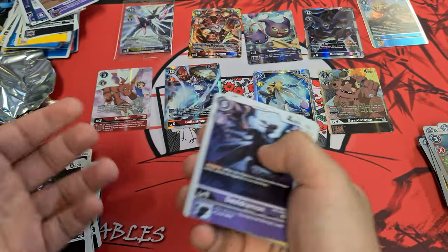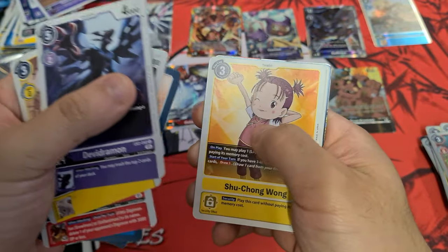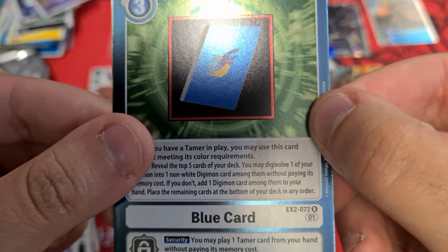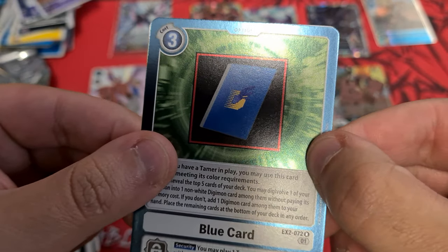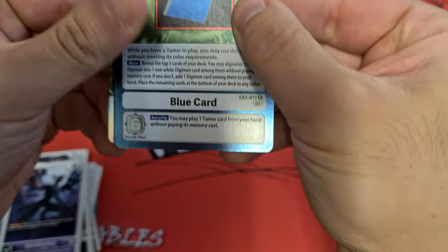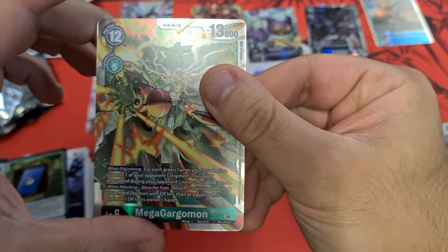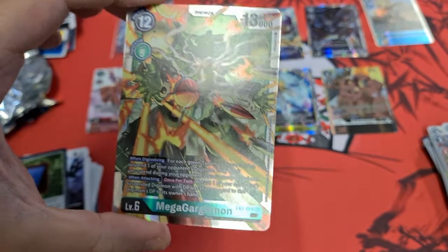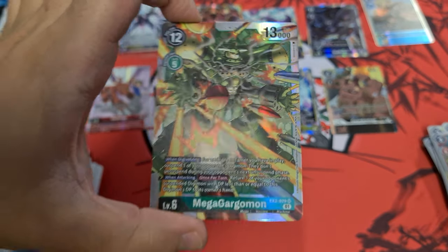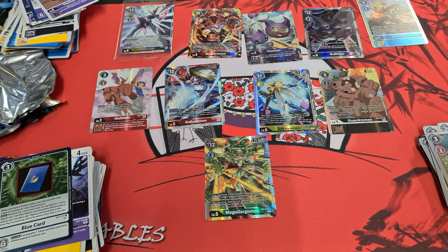Okay here we go — I mean I hope so, it's the last pack. I think you made it the last pack. Can you tell? I think it's Crimson Mode — Crimson Mode! Mega Drummon... Mega Gargomon there you go. Oh, so you didn't get a secret this time. You're not guaranteed secrets in the EX set — you get three alt arts, or two alt arts and a secret.